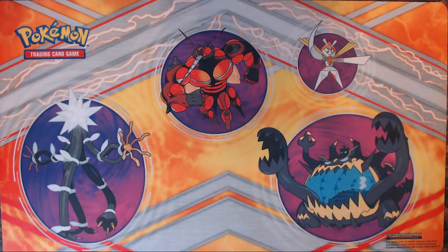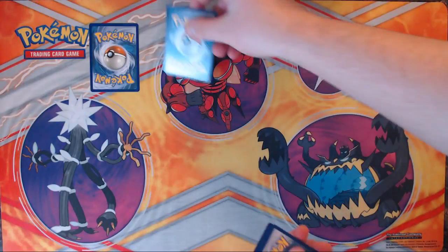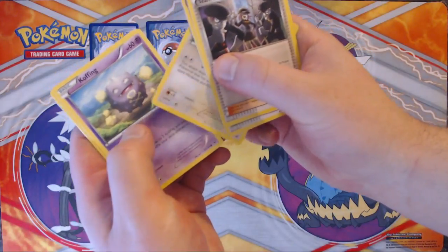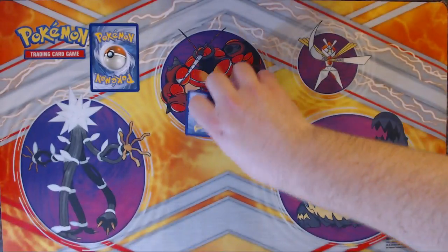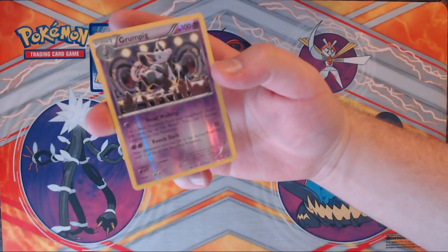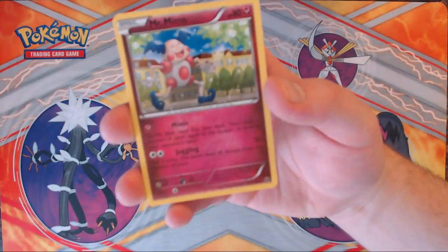Fates Collide up next. We've got Team Rocket's Handiwork, Weezing, Berry Garden, Meowth, Koffing, Burmy, Volbeat, and Luvdisc. Our Reverse Holo is a Grumpig. And our Rare is Mr. Mime.